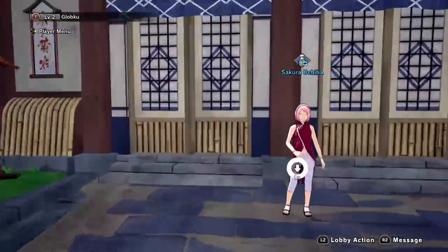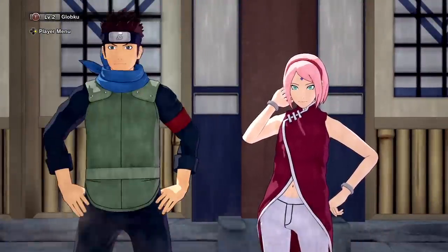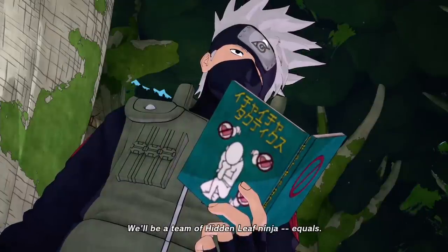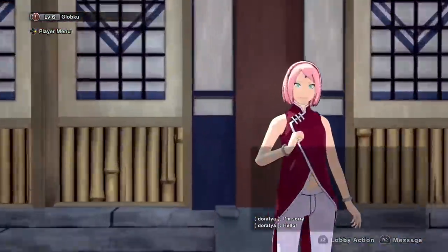The first quest you're gonna pick up is from Sakura. You probably know where she is already, since she's the one that allows you to change your loadouts. Accept her quest, do the mission on Kakashi, and then return to Sakura to complete the quest. You're gonna repeat this process a lot.